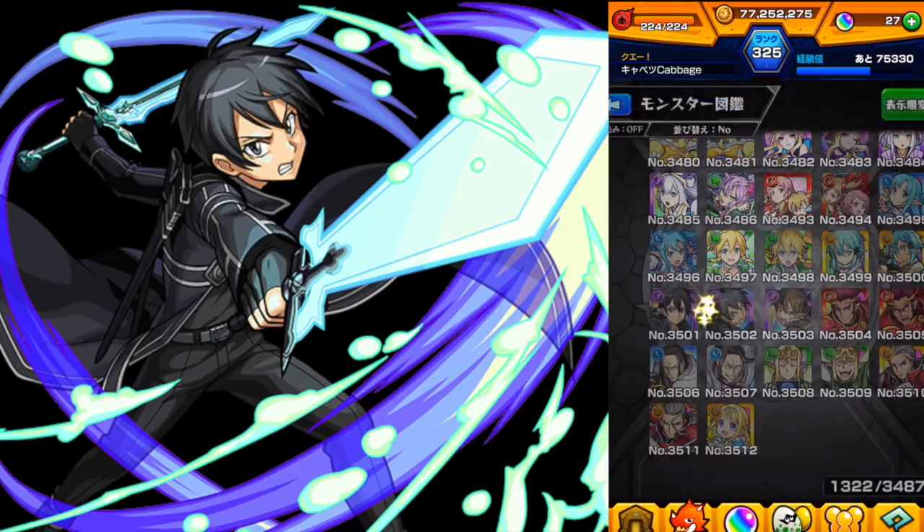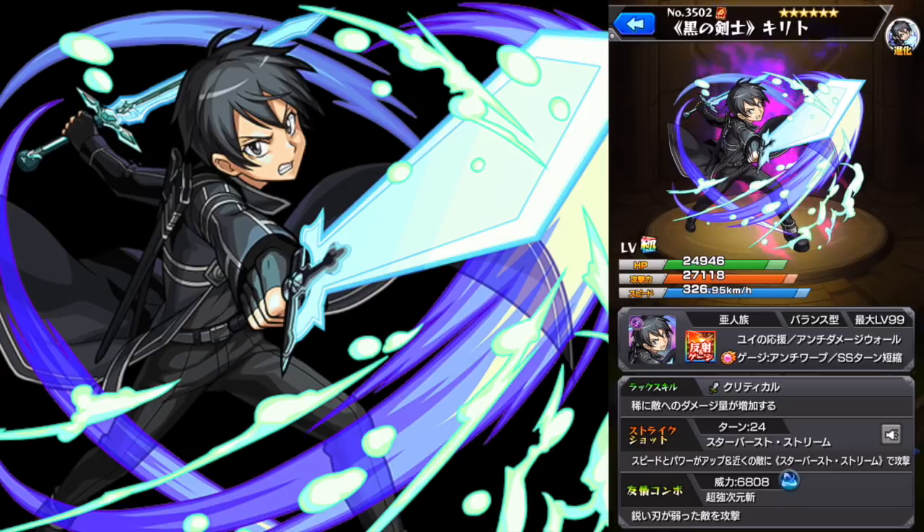Next up is the hatcher version of Kirito — this is the evolution version. He's also got Yui's Cheer, the same as that Kisskill Leela effect. He is a dark bounce with no damage wall, no warp, which is still a rare double null ability. He also has strike shot reducer. He's got the super dimensional blades, which will lock on to the weakest or lowest HP enemy and do good damage there. The strike shot is speed and power-up, and then the character he ends up near will get an extra attack. This guy looks pretty versatile as far as what quests he could go to.